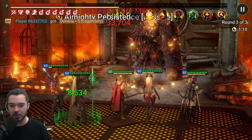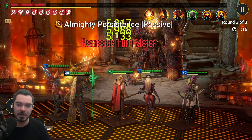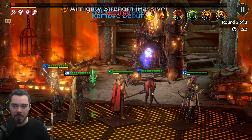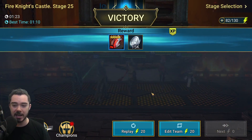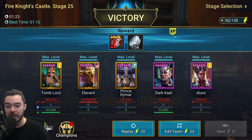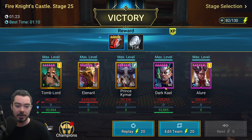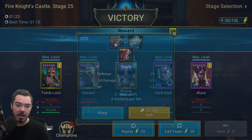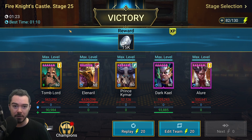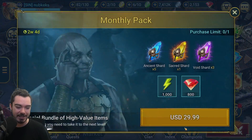Tomb Lord also gives us the triple hitter and a decrease speed on his A1 to take down the shield and keep it down. Dark Kale and Elenaral — the same builds for the other dungeons — coming into Fire Knight and doing work. This run is slightly slower than my fastest; I think my fastest was 110 seconds. We've lost maybe 10 seconds re-gearing Tomb Lord and Dark Kale. Dark Kale without Giant Slayer is slower at Fire Knight, but it doesn't matter in my opinion — I'm happy to give up 10 seconds at Fire Knight to now have a sub-one-minute farm for Dragon 25 and Ice Golem 25.